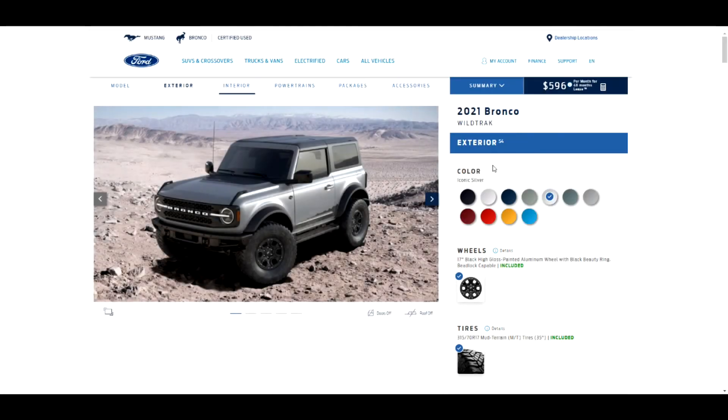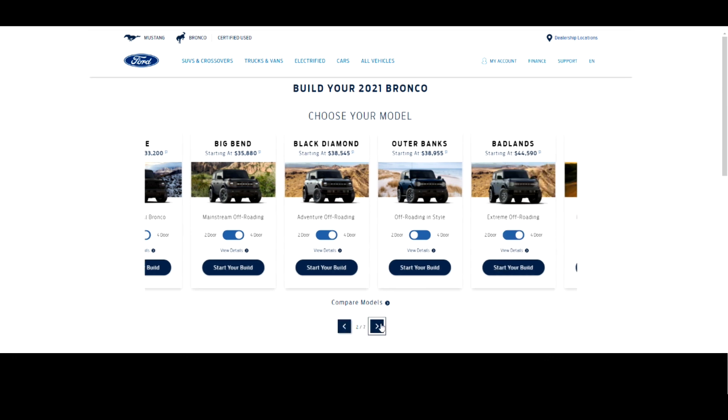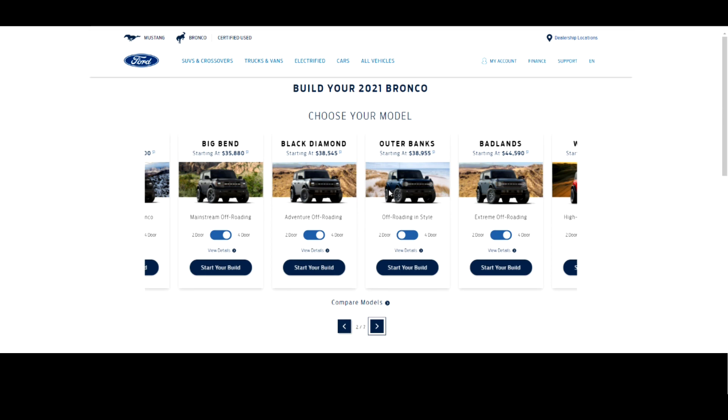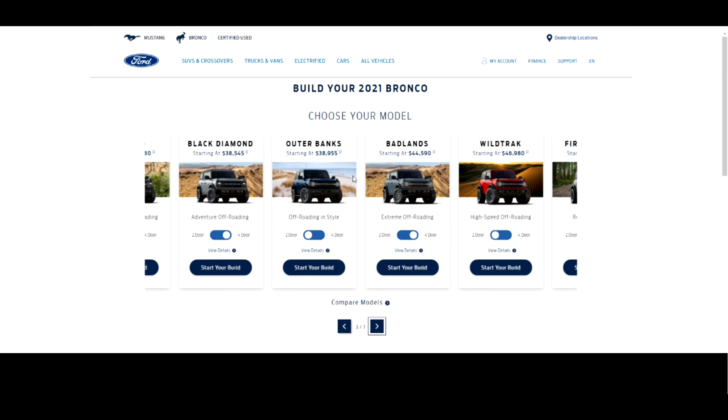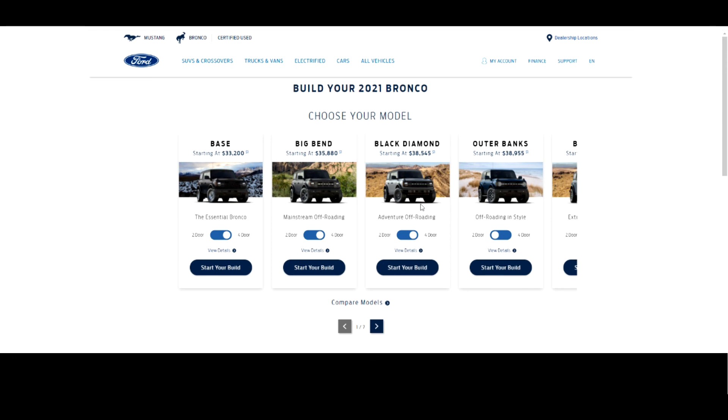Checking out the other colors — the orange looks good, that blue is one of my favorites, and cactus gray looks really nice on the Wild Track too. When it comes to the models, for a good starter price I'd end up going with the Black Diamond as a good entry into the Bronco market. The Badlands isn't too bad, Outer Banks is kind of in between, and the Wild Track is definitely a cool-looking vehicle. But the Black Diamond would be my first choice. Thanks for watching, see you next time!